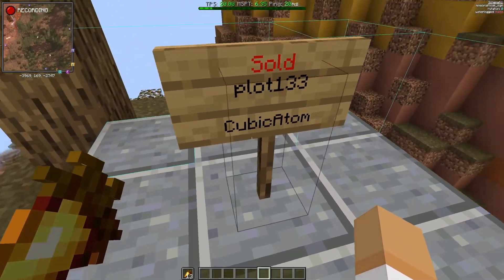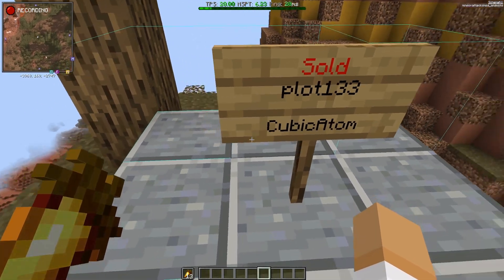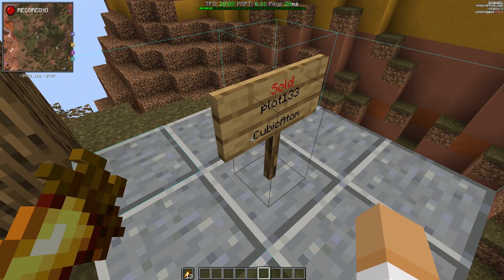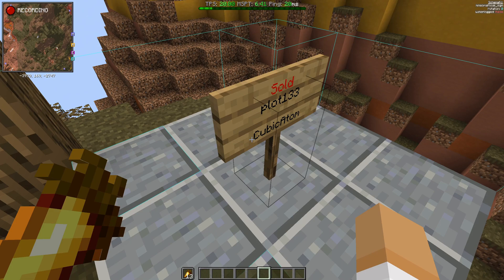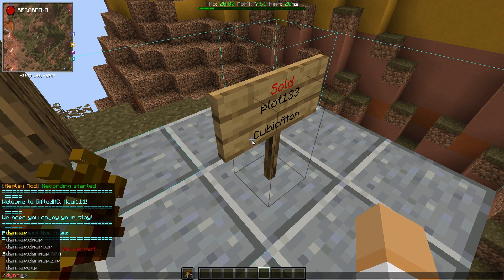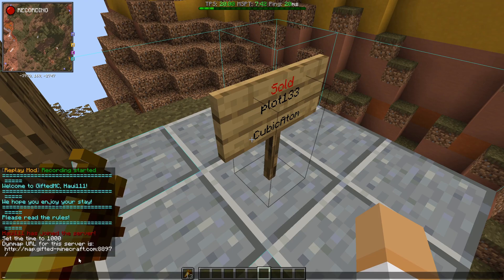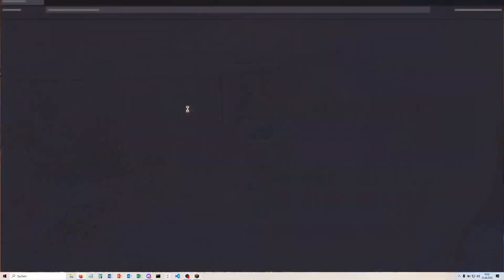The first thing we gotta do is look at our DynMap to see which of these plots are already sold or available for purchase and which are not. So follow me — I'm going to type in the DynMap URL. It gives me the URL, then I go like this and this.